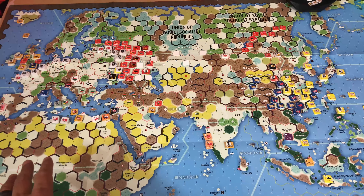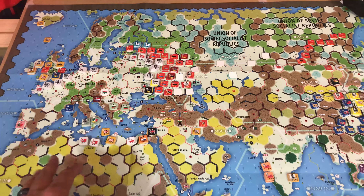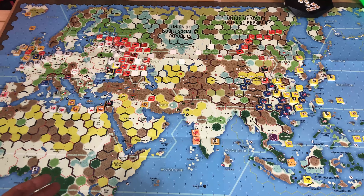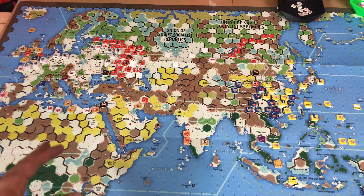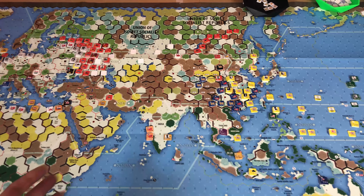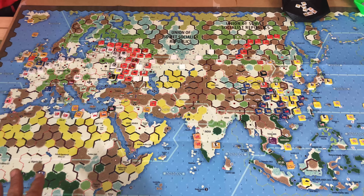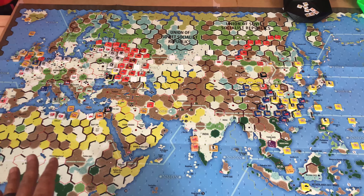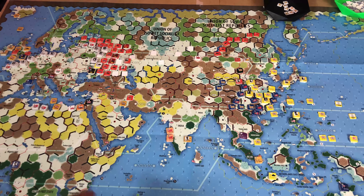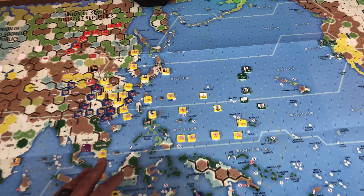One other thing before we get started: when it comes to minor nations — these little counters, the smaller ones, not Britain, Russia, Germany, America, Japan — the main major powers — the minor ones. A lot of them have their own little units and some can move around in different places. For this, we're just not going to worry about it. Everybody can go wherever the hell they want, make it a lot easier than trying to keep track of who can go where. I've always been a fan of: if the unit's on the board and I'm going to move it, I'm going to move. So we're going with that direction.